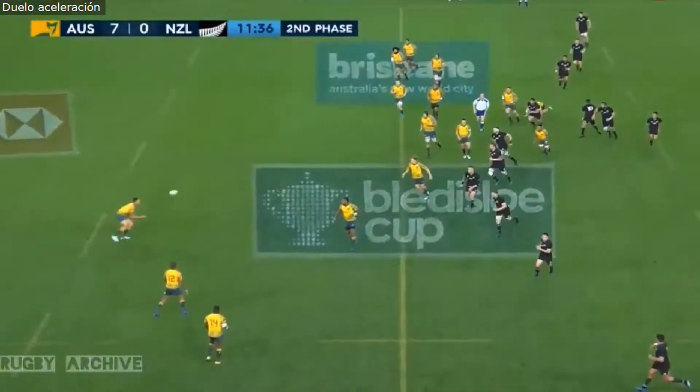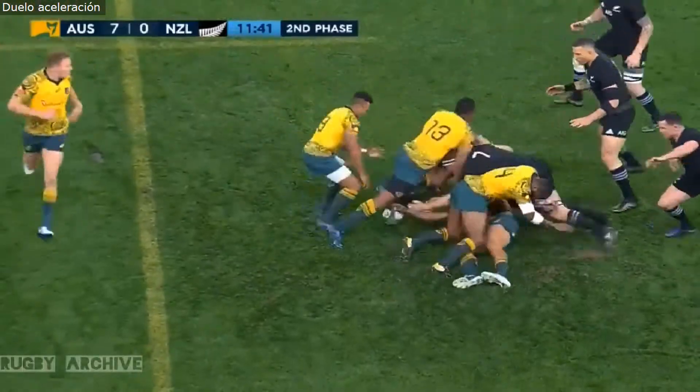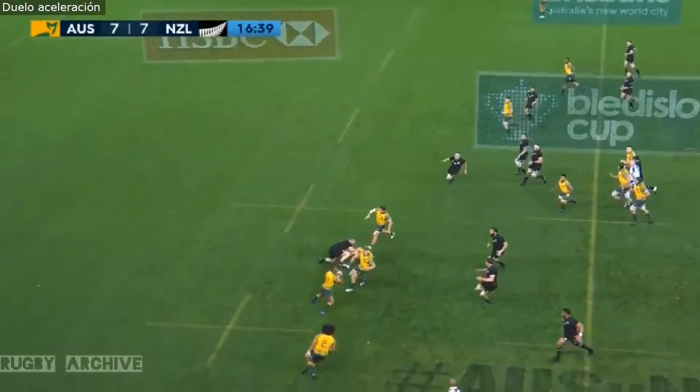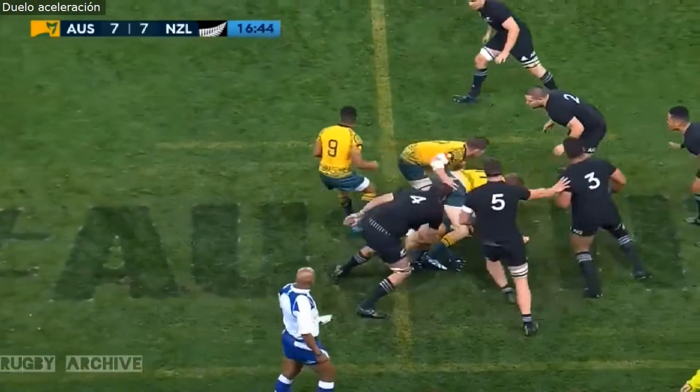And they fling it out the back to Folau. Kane — terrific tackle around. And then now Beal has to try and set something up. He gets it away to the big man. Folau now.